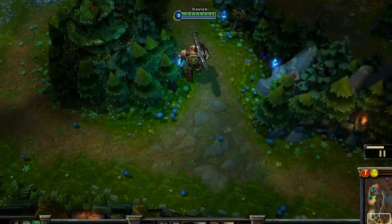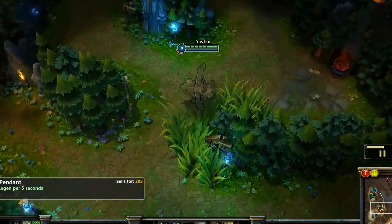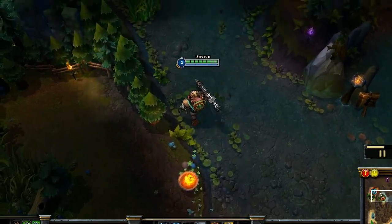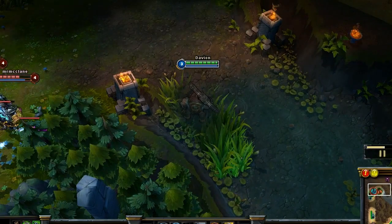I'm going to go up now for my first gank at level 3. I'm good — I'm on full life. I picked up a ward and a Regrowth Pendant for the health regen and another heal pot. Going to run straight up the river, see what we can see, and see if we can get an early gank off. Going to wait by the bush for a second.